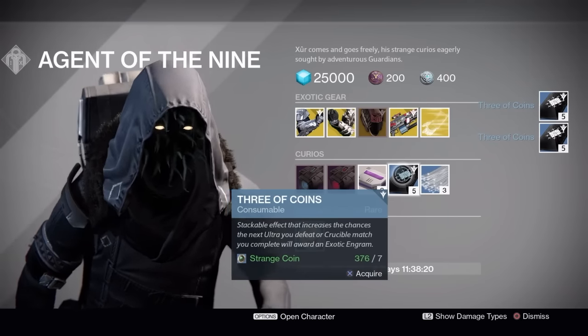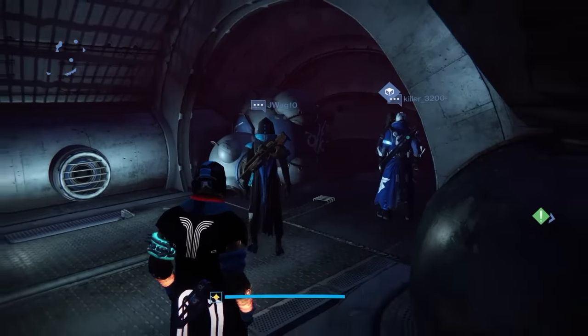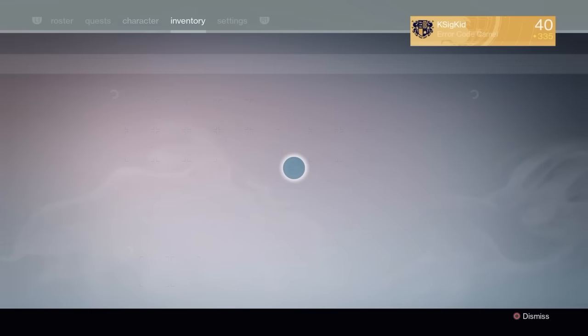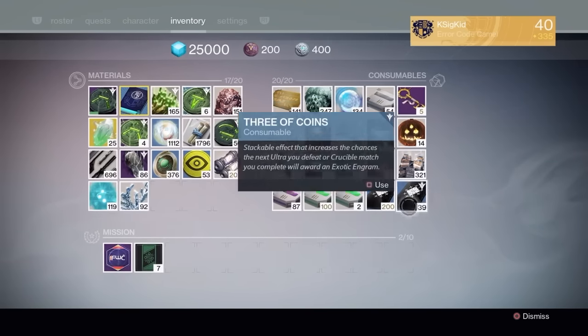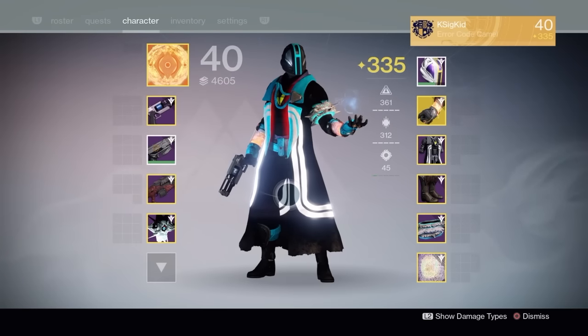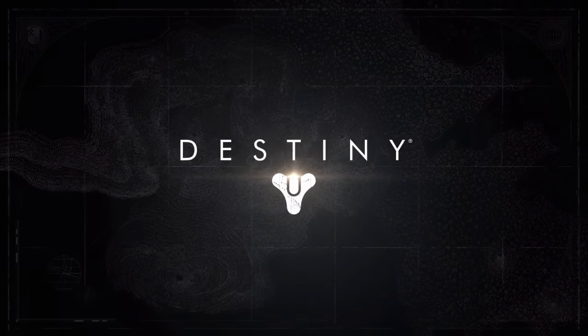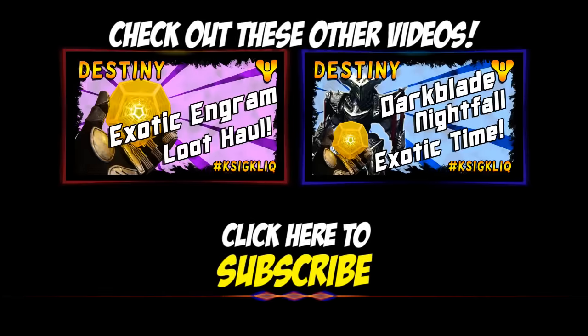I'm definitely going to start stockpiling Strange Coins for when Rise of Iron comes out because the first Xur day after Rise of Iron drops is going to be absolutely massive. Everybody's going to be going there hoping that Xur has at least one new exotic, and chances are he'll have at least one the first Friday after Rise of Iron drops. Anyway, that was Xur this week — if you enjoyed this video, go ahead and smack that like button and subscribe. Check out these awesome videos, good luck with your Raids, your Drops, your Xur, and I'll see you around in Destiny. We're grading on a curve.